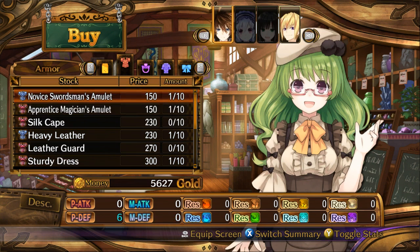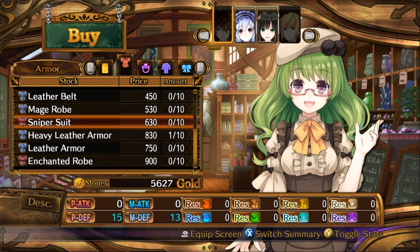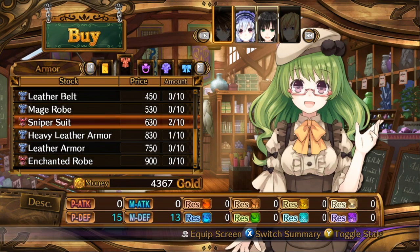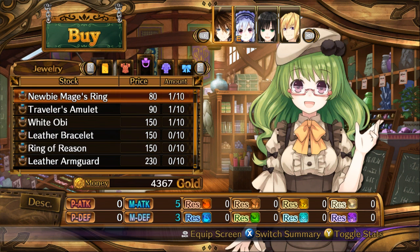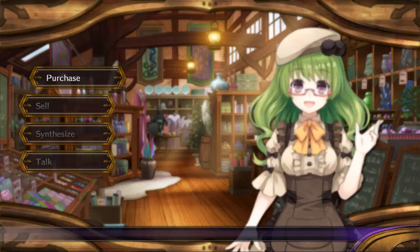Enchanted robes are not that good — why are they so expensive? 26 as opposed to 15 — I feel like all-round might be better. Alright, I'm gonna buy 2 of these. Woah, look at these new items — enchanted rings. These stats are kinda just subpar in my opinion. Yeah, that's it.